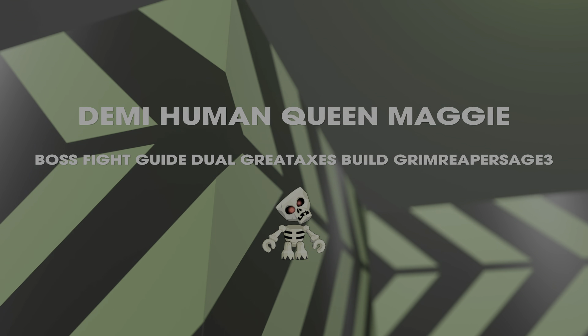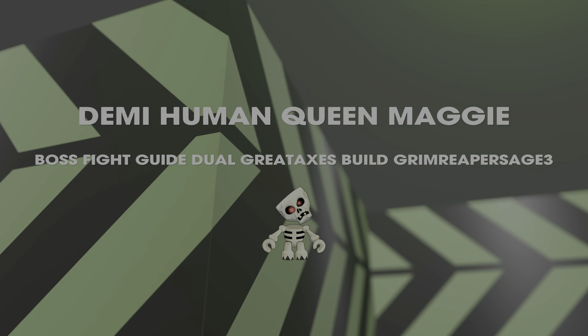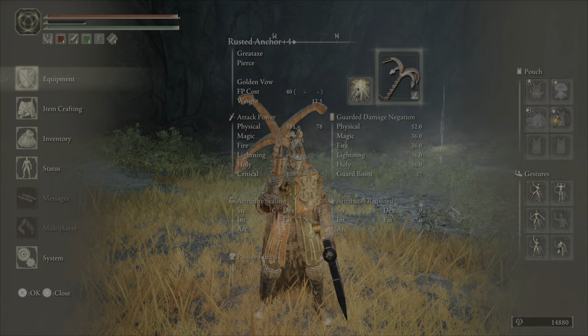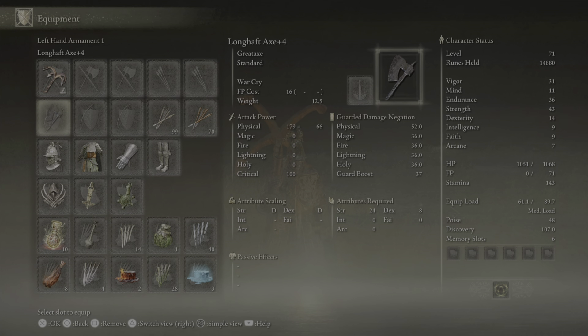What's up everyone, this is Green Reaper Sage here. This is a boss fight guide for the Demi Human Queen Maggie. This is an open world boss you'll find during the game, so it's optional — not story related.